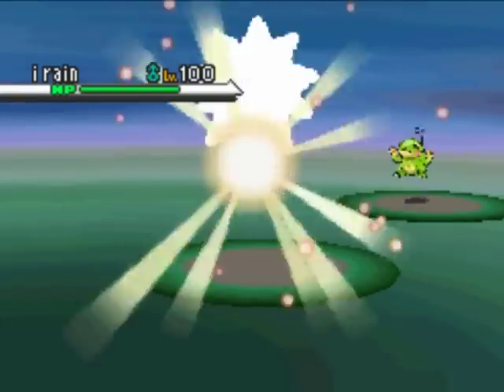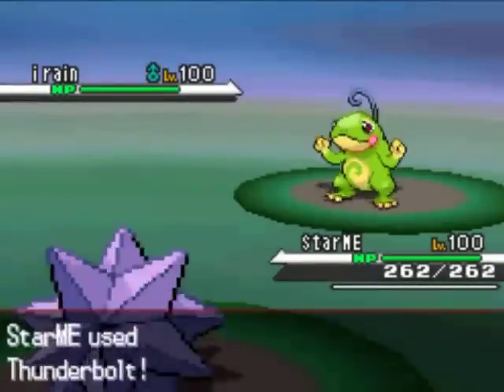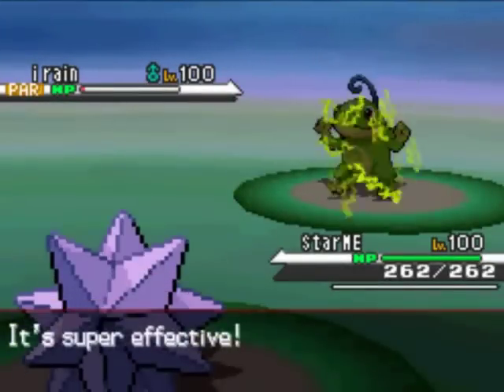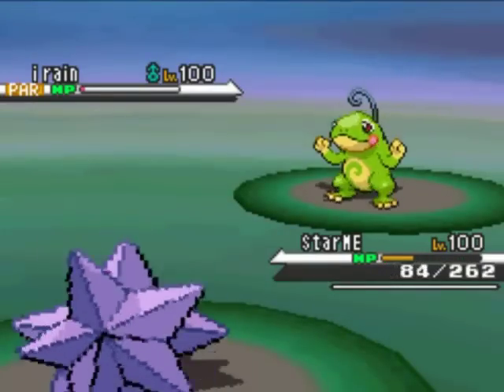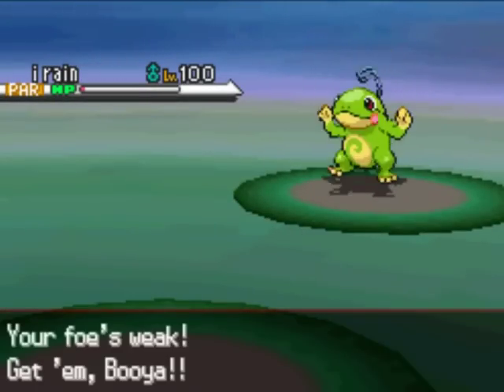Here we go — he's going to start with Irene, the apple-product version of the Politoad, and he's going to make it Drizzle. I'm going to lead with my Choice Specs StarMie, going right for the Thunderbolt because I thought maybe at this range I'd be able to take it out. I get the para-hax, so I'm like 'whoo!' But then he's got Hidden Power Grass or Electric and he gets a crit — hax for hax, an eye for an eye — and gets rid of my StarMie.